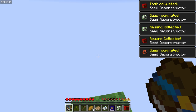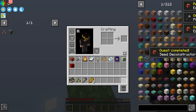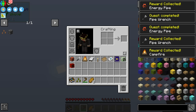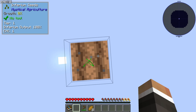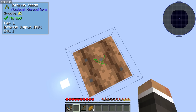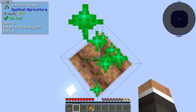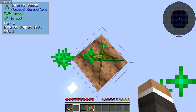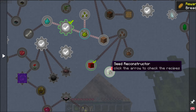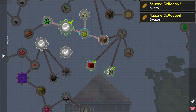Step one is to hoe this grass into farmland. Then we can plant our Inferium seed. We have a mod installed that lets us shift to accelerate the growth of this seed, and once it is fully grown we can right-click to harvest it. We do get quite a bit of bread as quest rewards here.